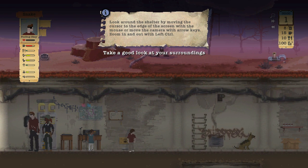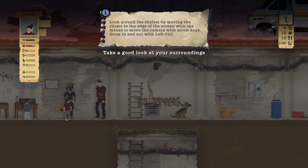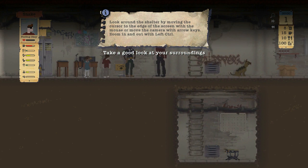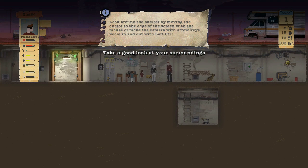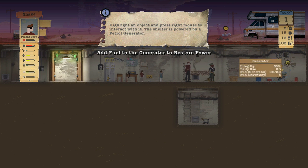I'm going to use WASD to zoom in using mouse and WASD. I'm not using those to highlight an object — press the right mouse to interact with it. The shelter is powered by a petrol generator. Add fuel, go add fuel.